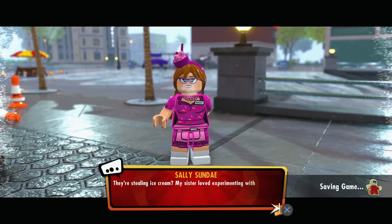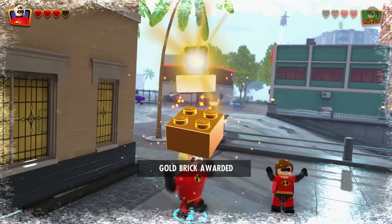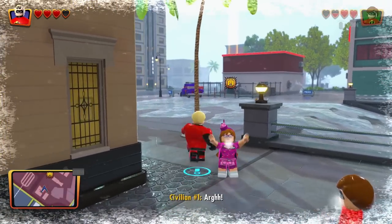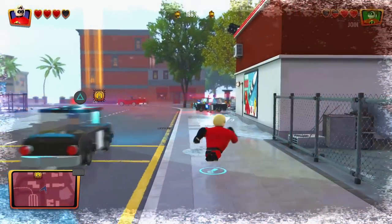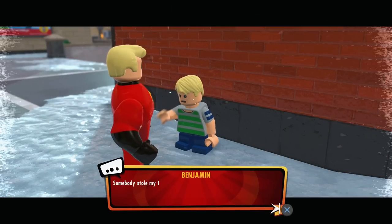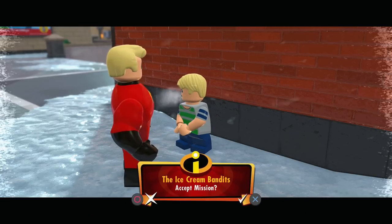They're stealing ice cream. My sister loved experimenting with flavors when we had our ice cream parlor — I hope she's okay. I better keep looking. Well, we did it — we got a gold brick. Mission complete, one of two. Now what happens? There's something going on over here. I don't know if this is part of the main story or what, but let's go ahead and get this covered. Excuse me, Mr. Officer — Mr. Officer, come back! There's ice cream all over the street — just eat that, it's mint chocolate chip. I'll accept the mission.